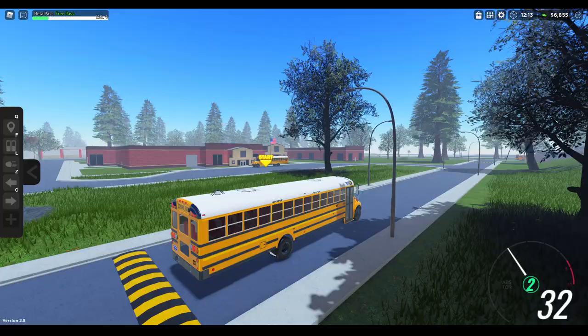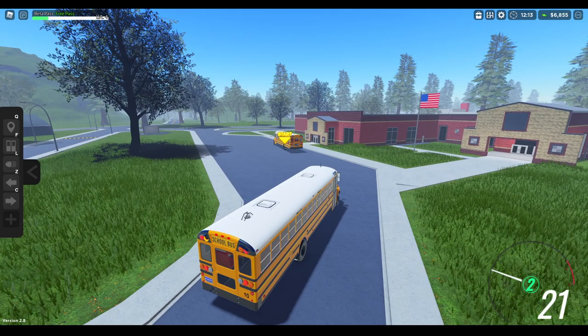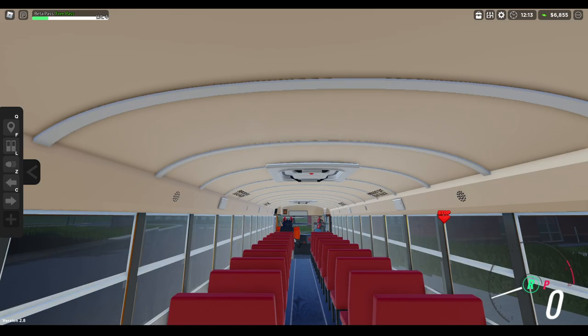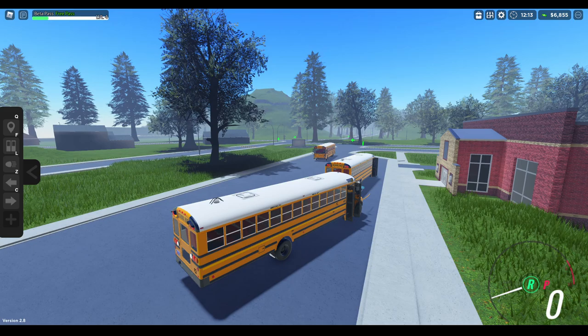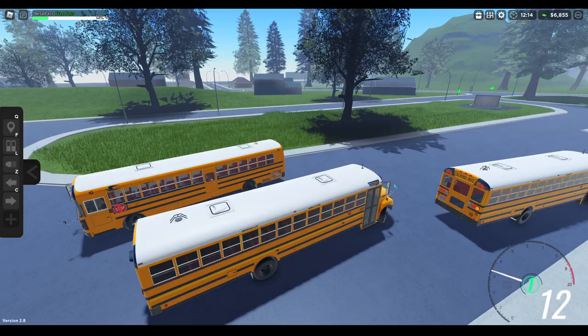Looks like we're going to pick the people up that we just dropped off. Can we drive through this bus? Actually, we can do this. Are they going to get on — or do they just spawn on? Yeah, here we go, look at this! How many students — six? Let me back up a bit and go around this person. You pulled in the wrong way, buddy.